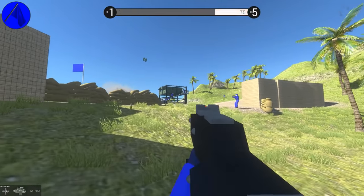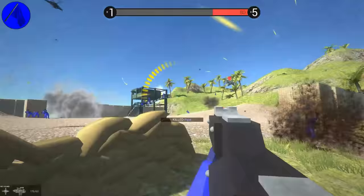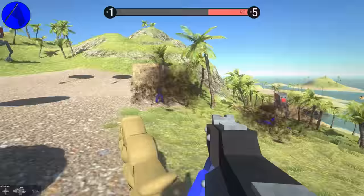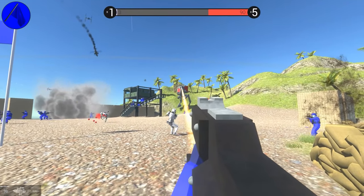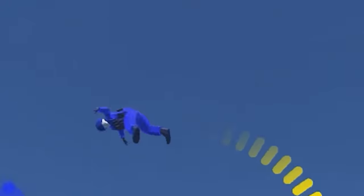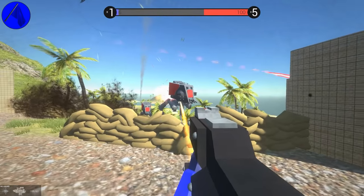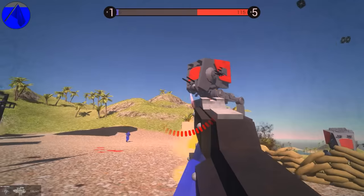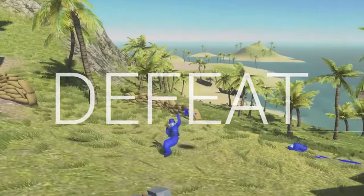AT-STs are moving in. This is bad. We got TIE fighters flying overhead, paratrooping stormtroopers, and AT-STs moving in. This is what it would be like if the Galactic Empire invaded Ravenfield. Luckily I got a heavy bolter — the rule of cool. It is crazy out here. How many heavy bolter rounds does it take? Way too many. They're overrunning us. If you give them AT-STs, you're just going to get your butt kicked.